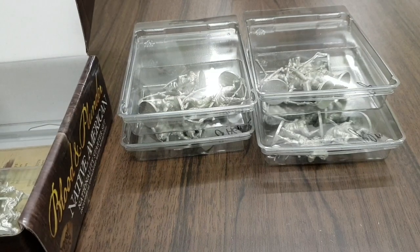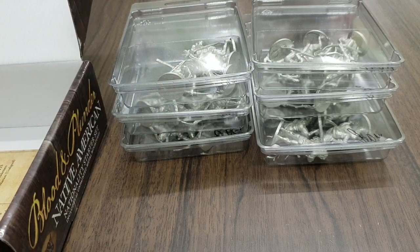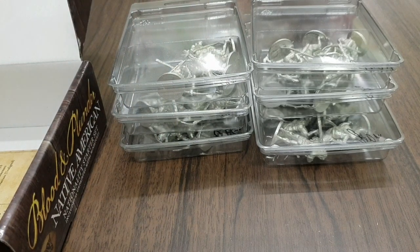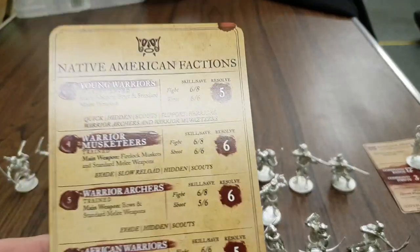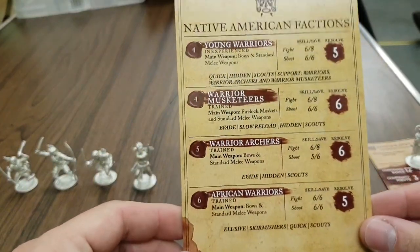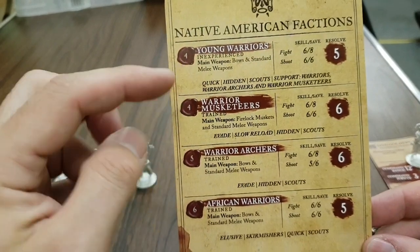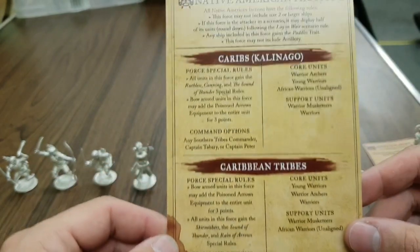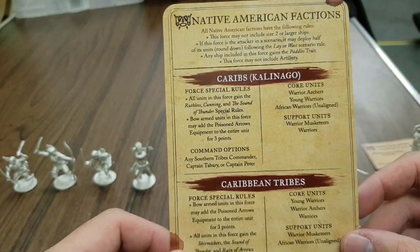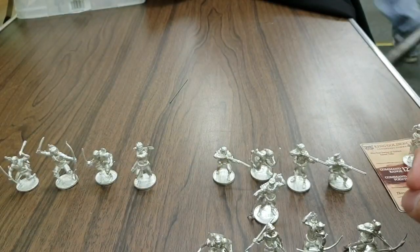So are any of these repeats? We'll quickly stop the camera and sort them out, because if there's any repeats there's no point showing those off. What we're going to do is have a quick look at the Native Americans faction card. You can see it's got the Young Warriors, Warrior Musketeers, Warrior Archers, and African Warriors. We will look at that in more detail next time we're playing with them.